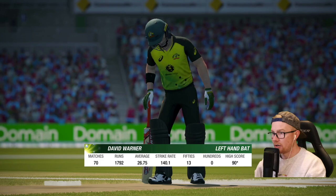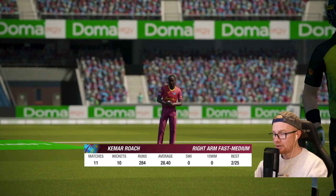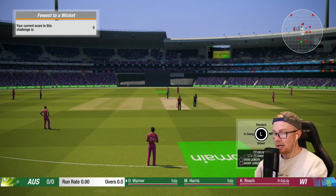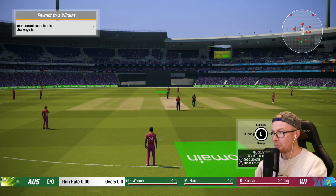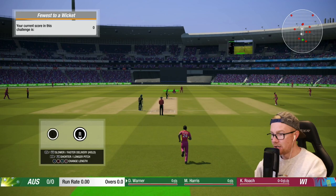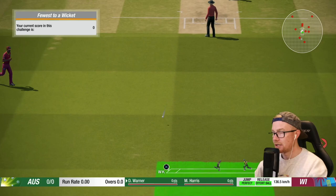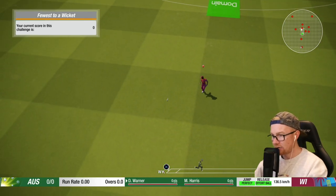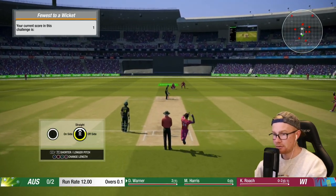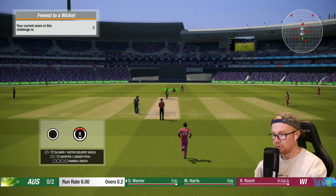Here we go, a T20 Australia v West Indies. West Indies are the newly licensed international team as we discussed in a previous video. The record is four balls — we're on medium difficulty. Roach to Warner. Warner puts that one down the ground with ease, picks up two. Let's go full ball and try to get him to miss. Catch it! Oh! One more full ball, come on Warner.